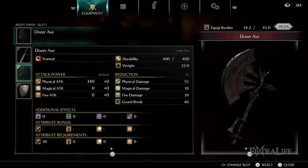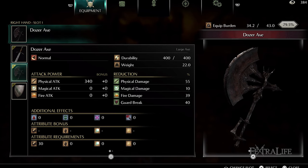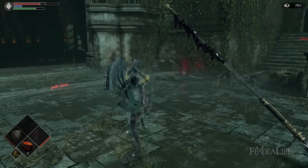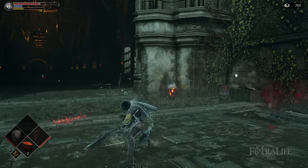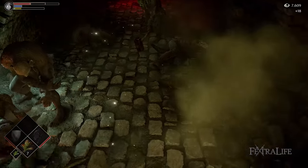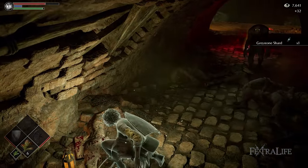So why would you use the dozer axe? The reason is that at 20 strength you can two hand the weapon effectively because you gain 1.5 times strength when two handing. At 20 strength the dozer axe outperforms the crushing great axe plus 5, and you don't have to spend any time farming materials whatsoever. Additionally, the two handed moveset of the dozer axe is much better than the one handed since you can actually attack with R1 twice in a row, and the rolling R1 will net you more kills than you could possibly imagine. You can still parry one handed and then swap to two handed for the riposte. If you intend to PvP at the lowest level possible then the dozer axe is the way to go, but if you plan to level up to 30 strength, then you should aim to use the crushing great axe plus 5 instead.